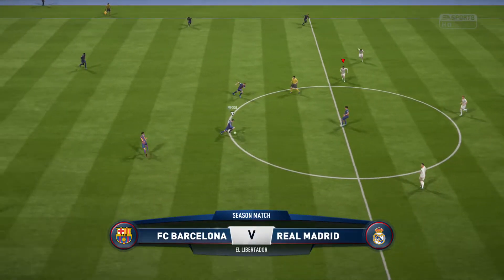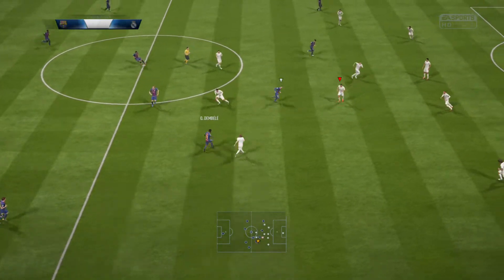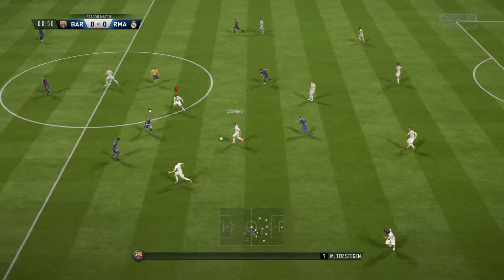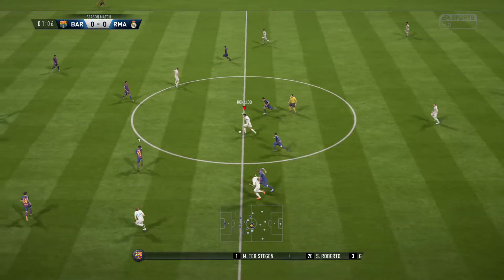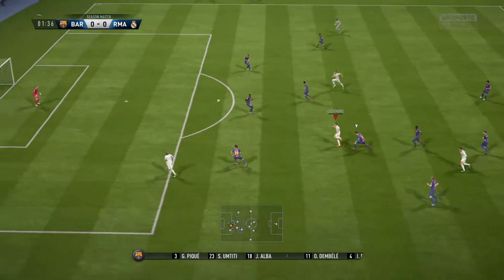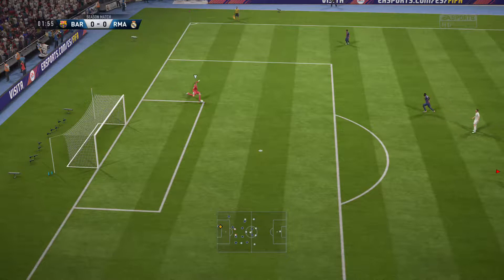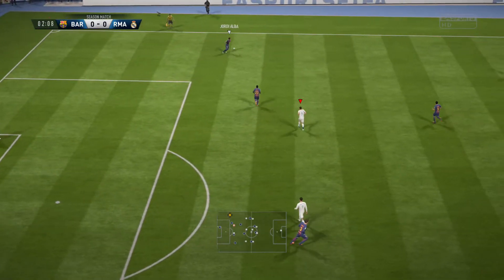Anselmo Soengas Bello takes charge of this game. Barcelona's line-up here: Marc-Andre Testegas starts in goal, Samuel Umtiti plays with Gerard Piquet in central defence, Sergio Busquets plays with Ivan Rakitic in midfield. In attack, Lionel Messi partners up front with Luis Suarez.